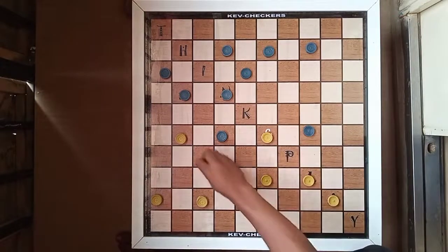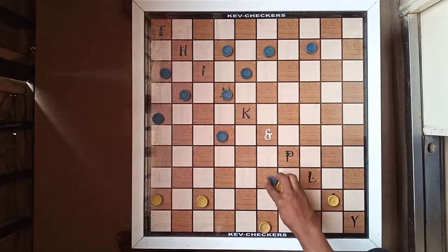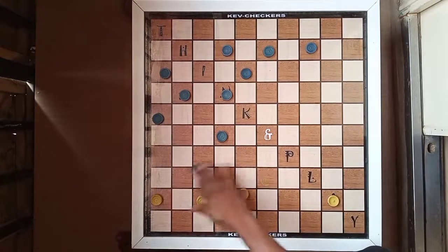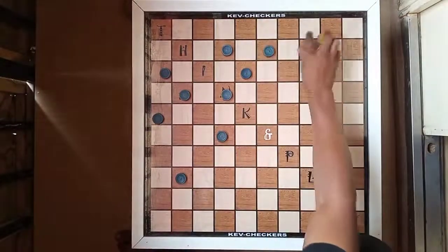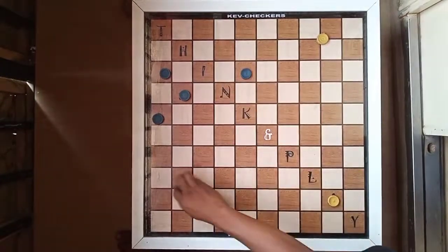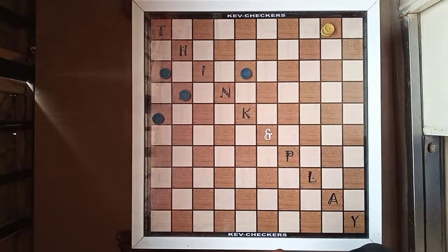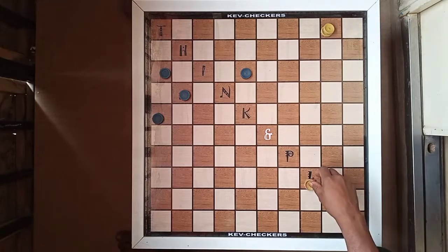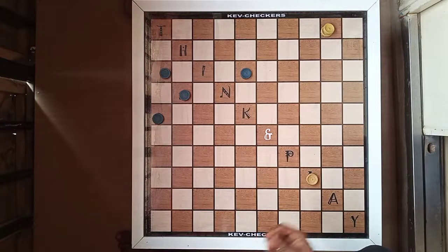I'm going to give him this seed here, so it's going to capture one, two, three, four. Then I'm going to capture one, two, three, four, five, six. See that? That's a crown game. There's a seed left here.